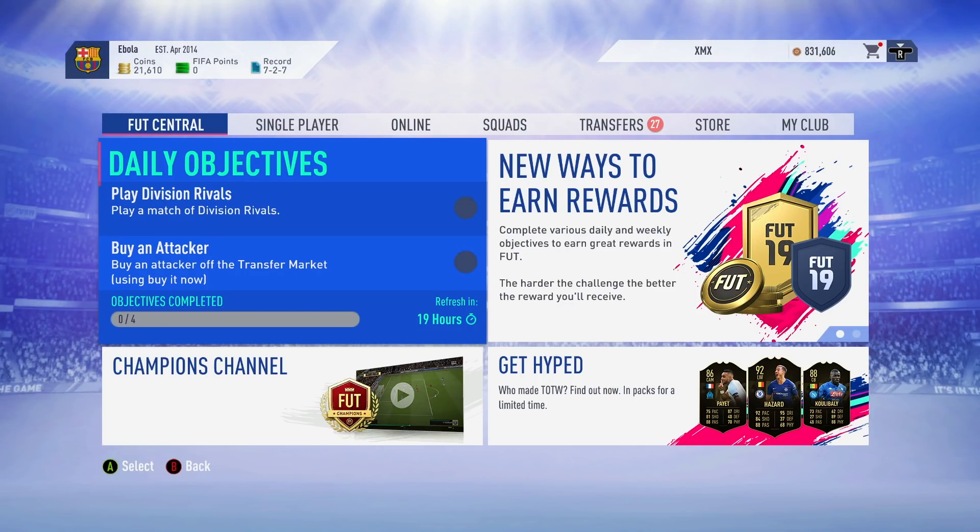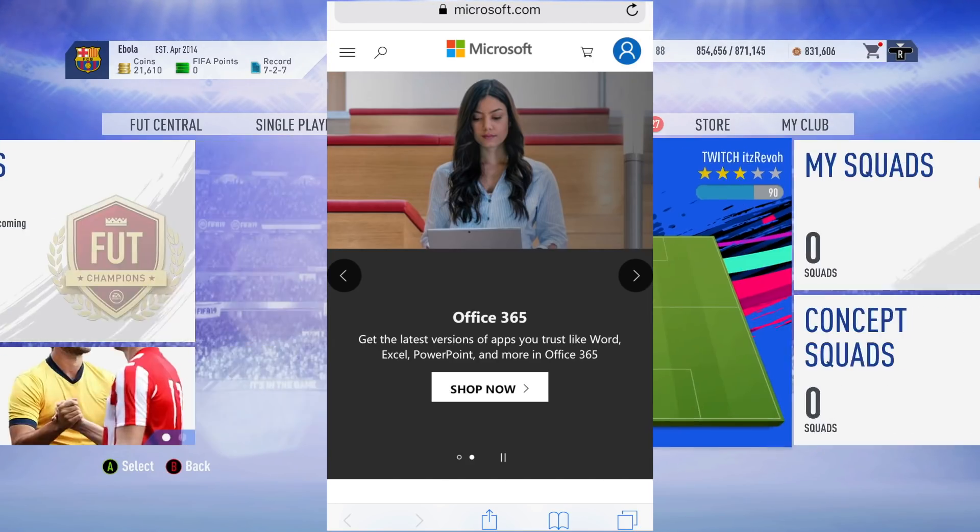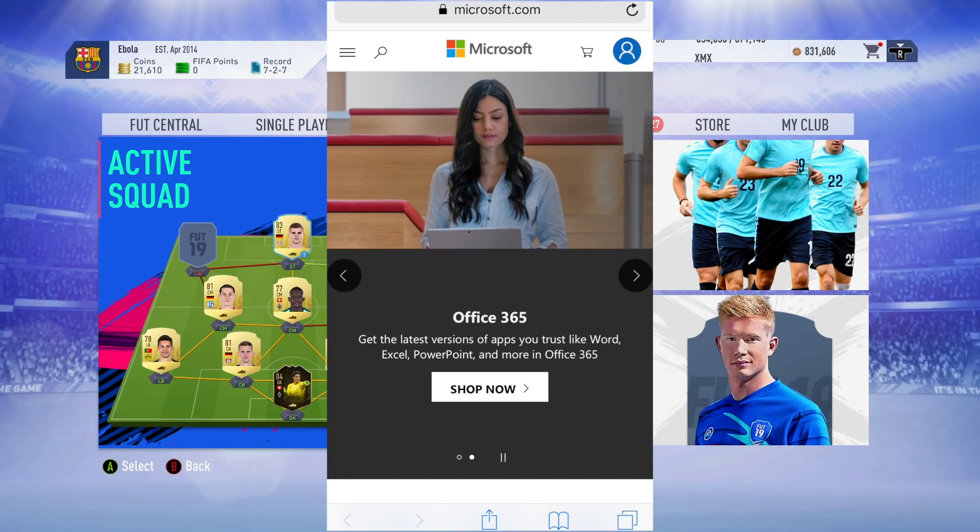The first thing you want to do is forget about the Xbox — just forget about it. All you want to do is use your phone or your laptop and go to www.microsoft.com, then sign on to your second account — not your main account, but the second account that you're trying to do the FIFA glitch on.